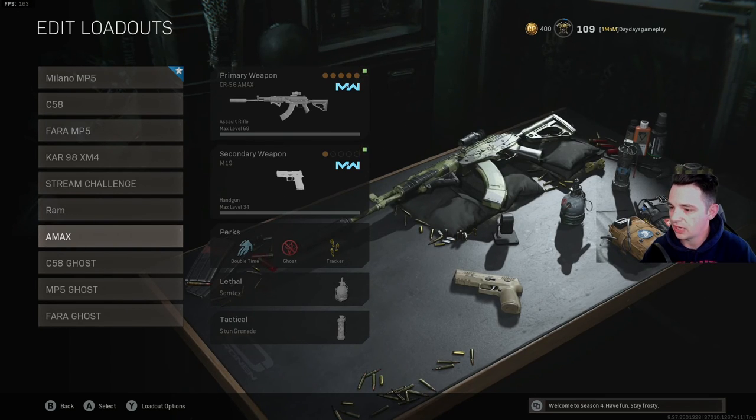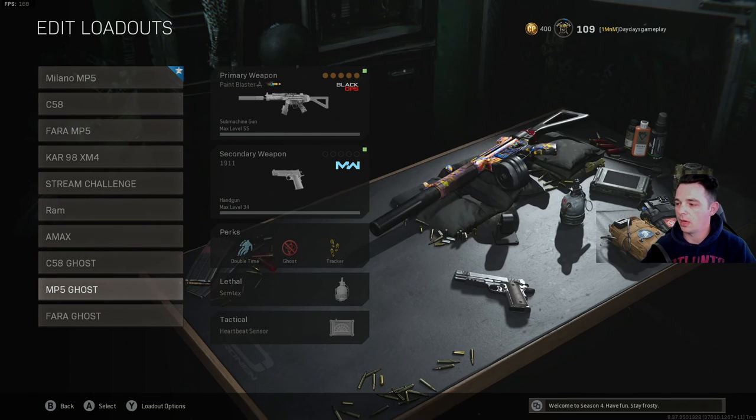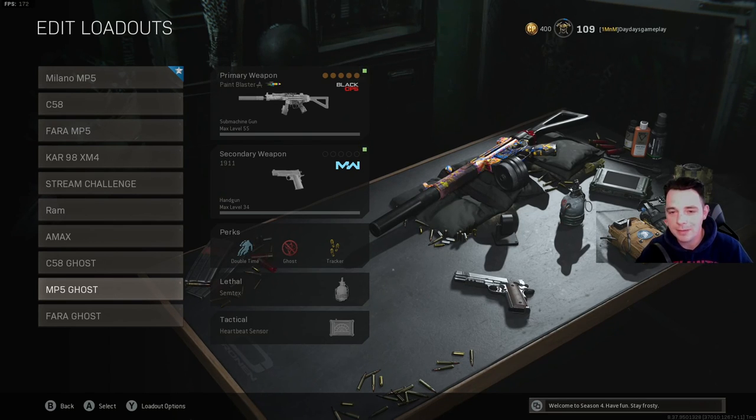Then of course the AMAX with Ghost — these other classes down here are all the same builds as above but with Ghost equipped. That way when I need a Ghost class late game I can just pick it up. And of course you've got to have the MP5 Cold War — if you're not using the Paint Blaster you've got to give it a shot. It is hands down the most fun gun to play with and you'll have so many people asking what you're using.